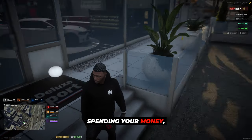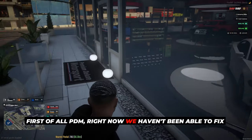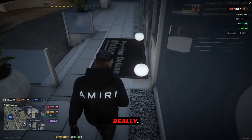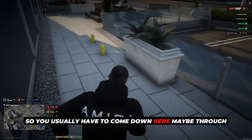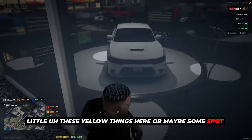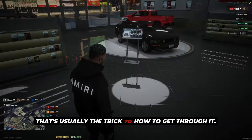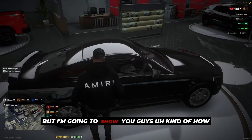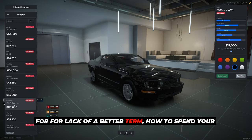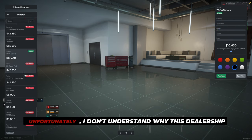I also want to show you a trick when you're spending your money and getting a car. The biggest thing when getting a car — first of all, PDM. Right now we haven't been able to fix this invisible wall, so you usually have to come down here through these yellow bollards or find a spot around here where you can walk straight through and into the door. That's usually the trick to getting through it.